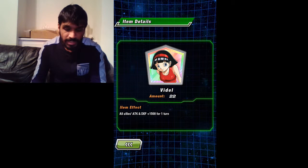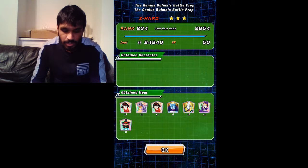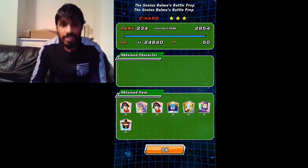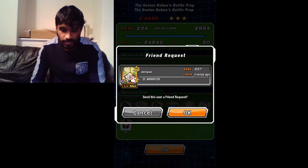There's also a Videl card — all allies get plus 1500 attack and defense for one turn, and ki plus one for all attacking members for three turns. That's actually not bad, that's alright.